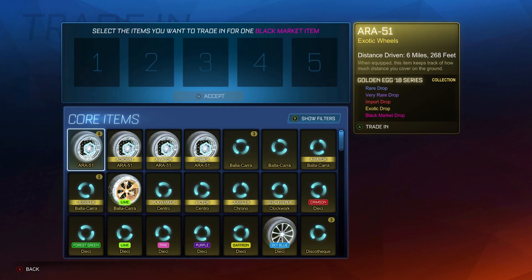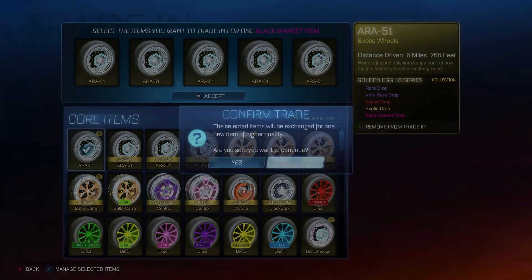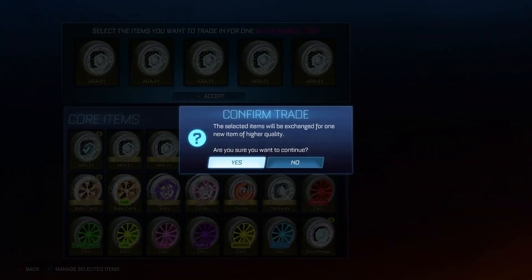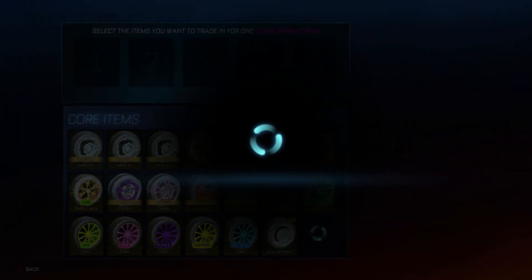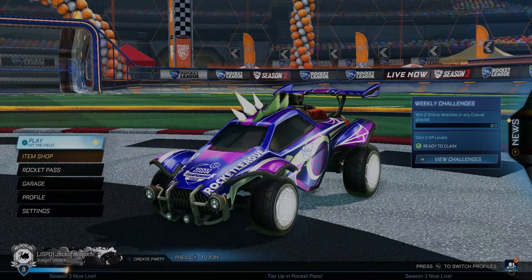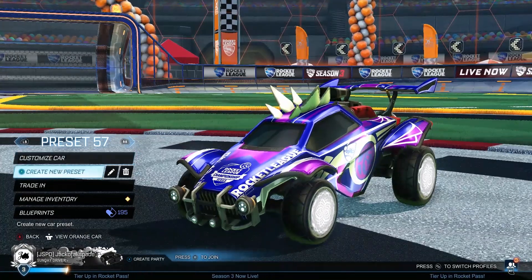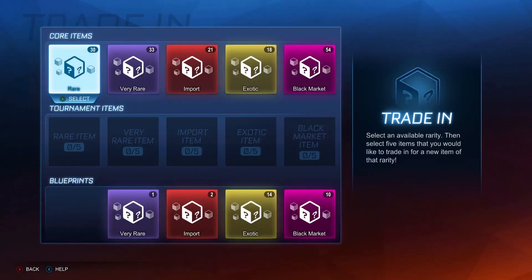Let us see if doing five of the same exact unpainted uncertified wheel is going to have that same issue where it takes a few minutes to do the trade-up, because if so, we might just have to do this whole thing later. Towards the beginning of the video, some of them were taking the usual few seconds. That one worked — I'm really not sure why, but it worked. We went ahead and reset the Xbox, so hopefully our trade-ups are not going to take three or more minutes each now.